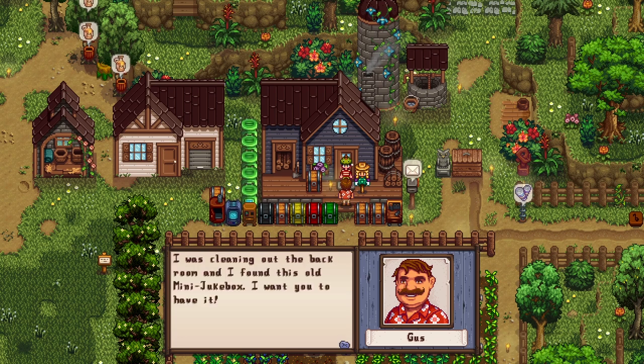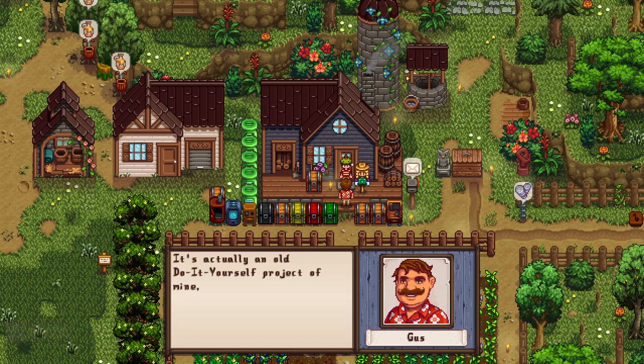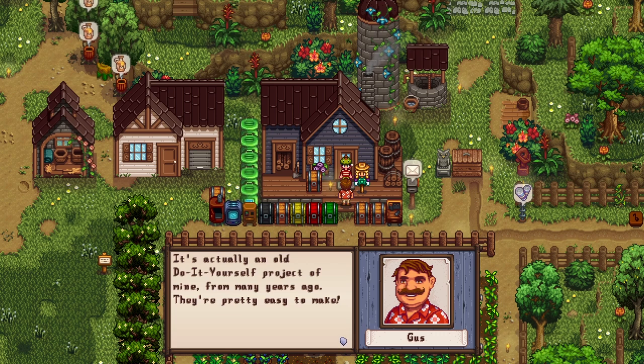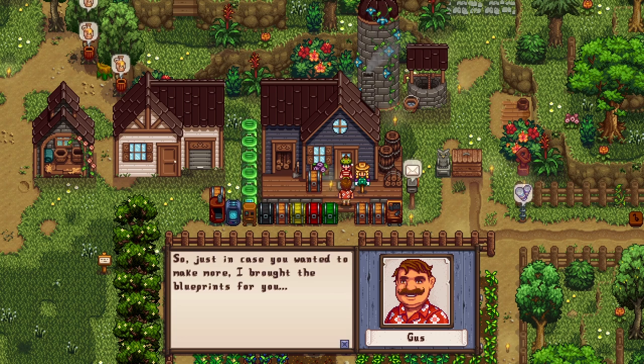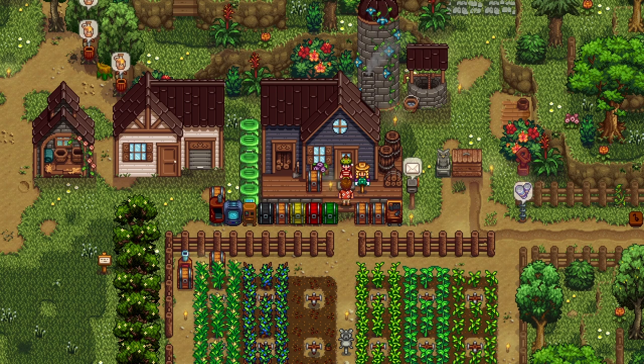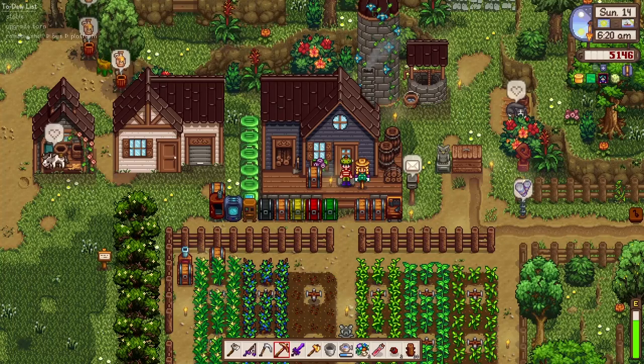'It's been great having you in town and I've come to think of you as one of my good friends. Anyway, I came to give you something - I was cleaning out the back room and I found this old mini jukebox. I want you to have it! It's an old do-it-yourself project of mine from many years ago - they're pretty easy to make. Just in case you wanted to make more, I brought the blueprints for you. Well, I've gotta get this marinara back on the stove - have a good one!'